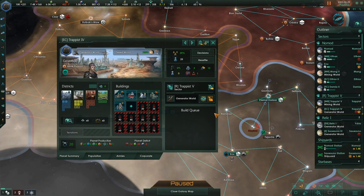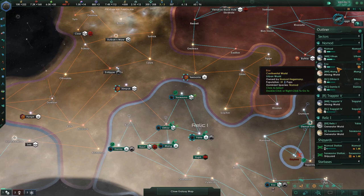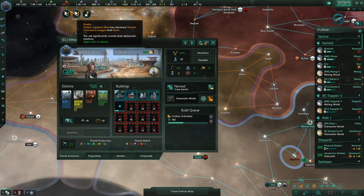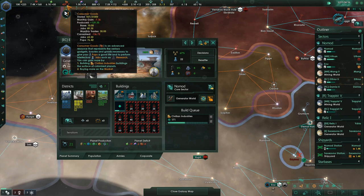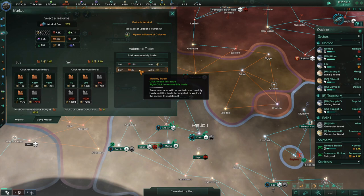Over here on Trappist, this is a planet also set up for consumer goods. We're going to build a new one of those and put that person to work. We're a little bit in the hole, but I'm hopeful that very soon we'll get some of these buildings built. 186 days is about six months — we're going to lose about 40-50 consumer goods in that time, but we should be good to start earning them.